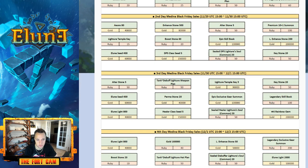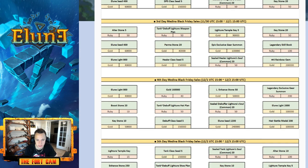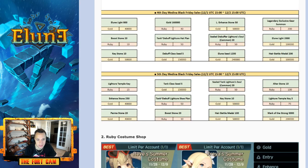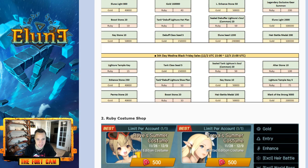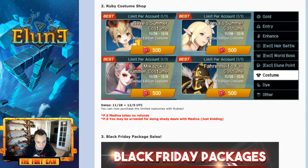100 rubies for a legendary skill book — probably worth it overall. 100,000 gold for an epic gear summon, and then a legendary gear summon is going to be 200 rubies — pretty worth it. I recommend getting a lot of these. After seeing the prices, my recommendation is the same as before. Take it at your discretion for the free-to-play.